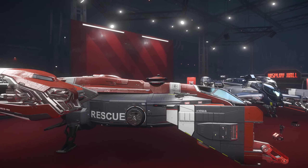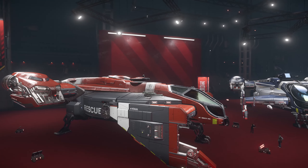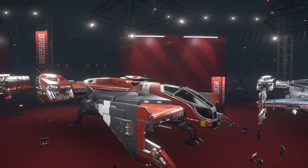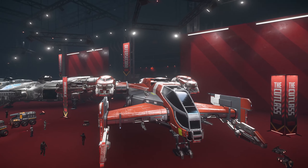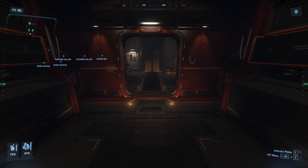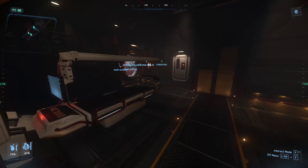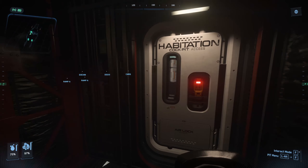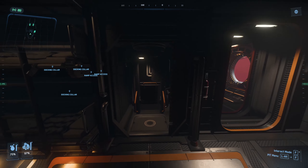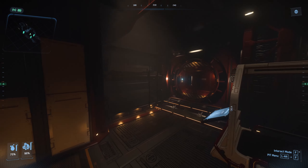The Cutlass Red is arguably one of the best bunker-running ships in the game right now because as of the latest update you can now respawn on it. It swaps out the top turret for a radar dish to more easily locate your patients. It still has a modest cargo bay but some of the space is taken up by the two tier-three medical beds.